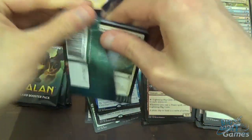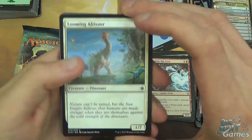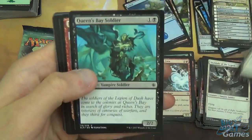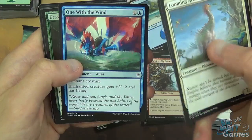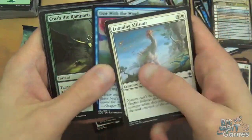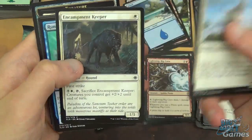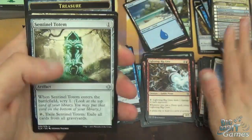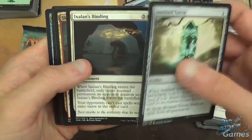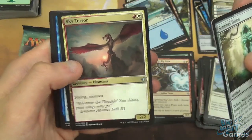It's not the best of the coloured flip legendary lands, but it's certainly not the worst. Pack six: Looming Ultasaur, Queen's Base Soldier, Fire Shrine Keeper, One with the Wind, Crash the Ramparts, Fire Cannon Blast, Dire Fleet Interloper, Encampment Keeper, Run Aground, Unknown Shores. Then we've got Sentinel Totem, Ixlan's Binding, and Sky Terror - quite a nice two drop, 2/2 Flying Menace.